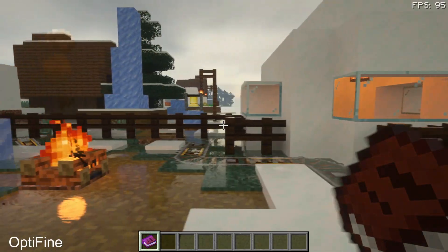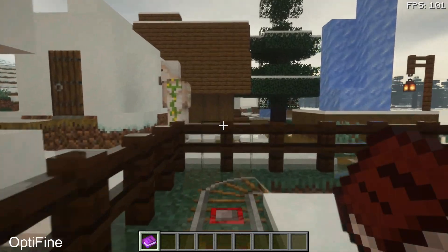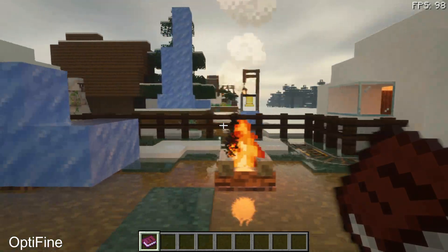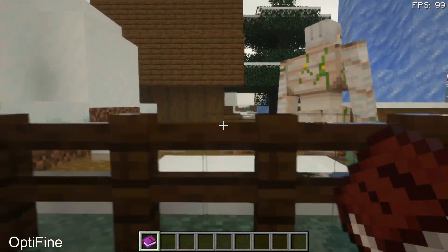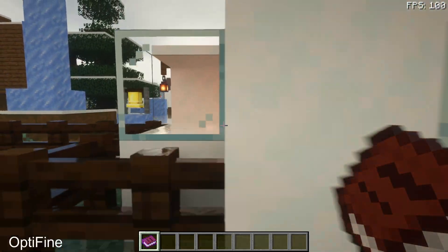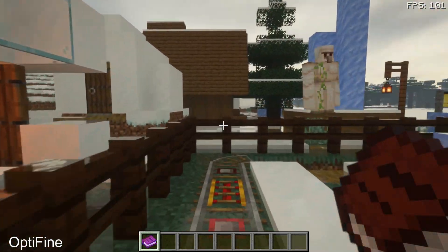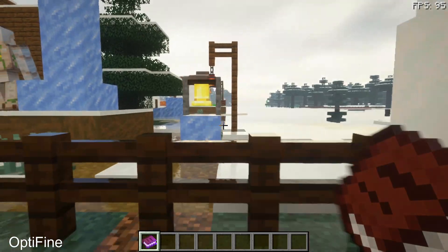If I jump back inside my game, you can see that in the top right corner the FPS counter is showing for OptiFine as well, and I am getting close to 90-plus FPS, which is much higher than what I was getting with the sodium and Iris Shaders mod. So interestingly, I am getting more FPS in OptiFine compared to Iris Shaders and sodium.